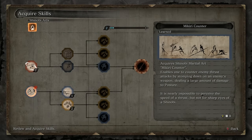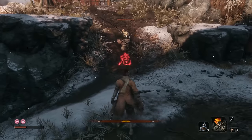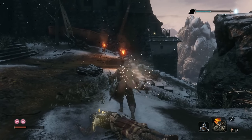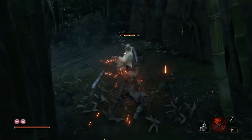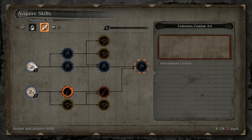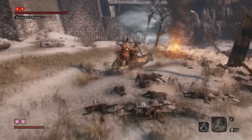The very first skill you want is Mikiri Counter. This basically lets you stop thrust attacks — those nasty perilous attacks signalled with a flash of red text. This is a great skill because it lets you instantly death blow smaller spearmen, and the input window is really generous. It's also great for chewing through the Shinobi Hunter mini-boss, which I'll cover in a second. I also like the grappling hook attack in the Prosthetic Arts School, mainly because it lets you chew through one of the early bosses with ease.